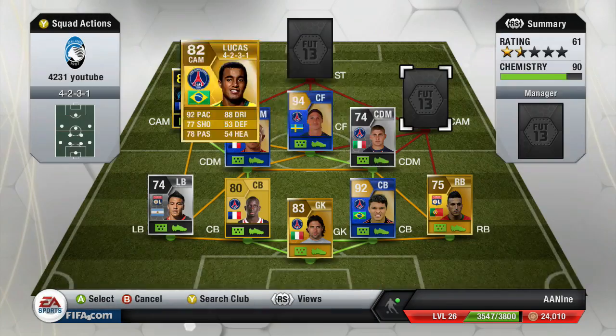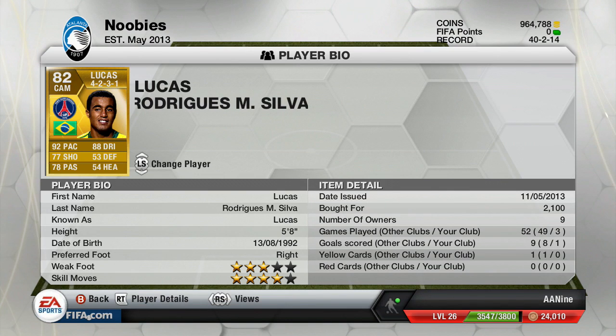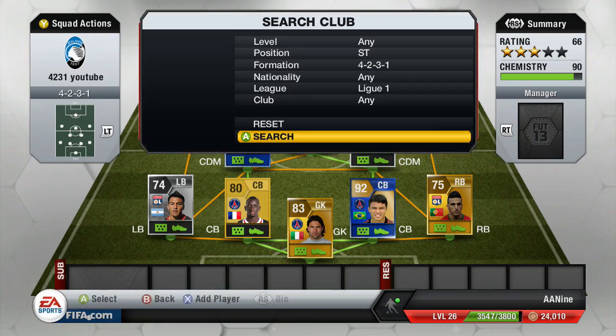At right CAM, we got Lucas — four-star skiller. Used to be a five-star skiller in FIFA 12, I believe. 92 pace, 77 shooting, 78 passing, 88 dribbling. Four-star skiller. Picked him up for 2,000 coins. He plays the CAM position.